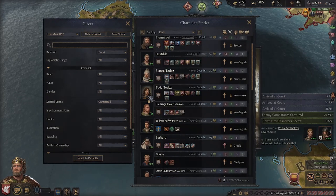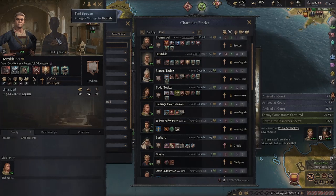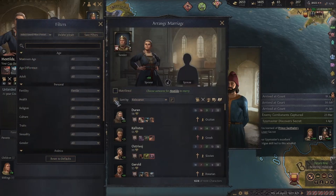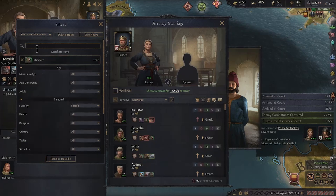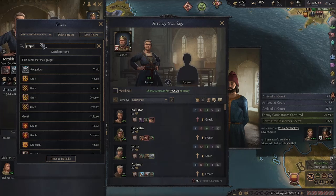We are going to search for a young female — this one for example. Or we can use a male, because the court jester can be male or female. We apply a filter here and we are searching for Stubborn, which is quite common, and Gregarious, which is quite common too.